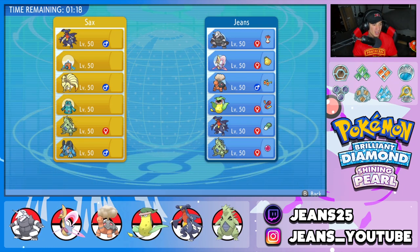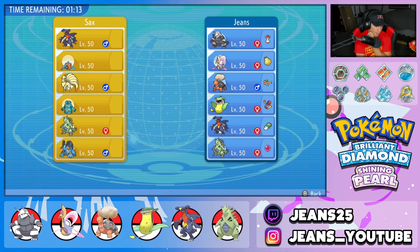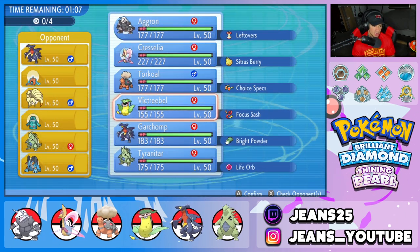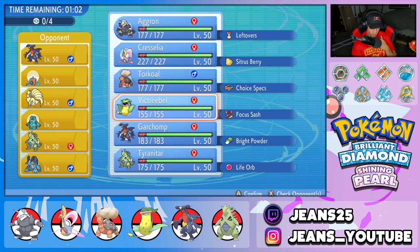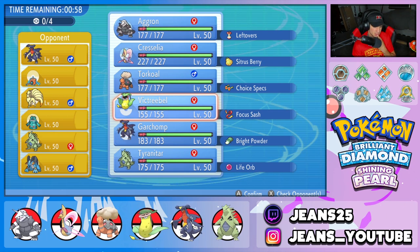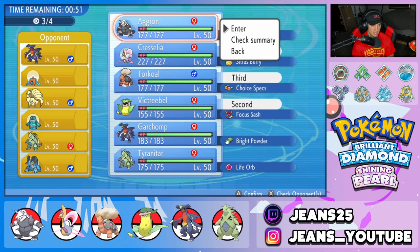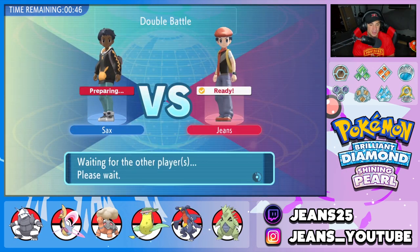He has Garchomp, Rotom-Wash, Ninetales to set the Drought, and T-Tar to set the Sandstream — I feel like that's just for Weather Control. Then he has Swampert and Bronzong. Bronzong could counter our Trick Room, so we could go Trick Room if we want but we really don't have to. I feel like Torkoal and Victreebel could be good, or we can lead Cresselia and Victreebel. Same Squad, just different order. Let's look to grab ourselves a victory in battle number two.